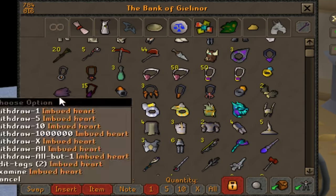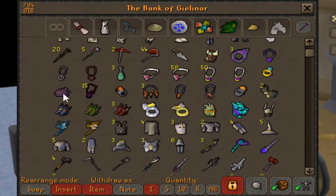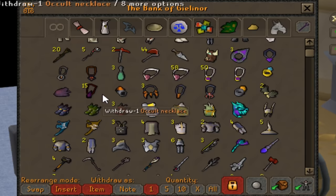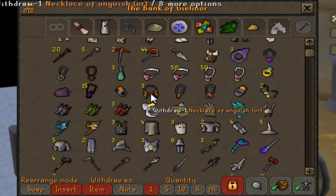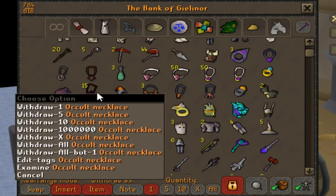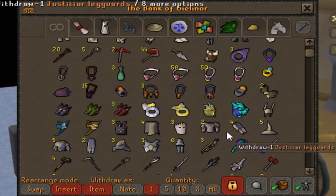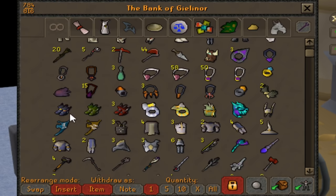Slayer ring eternal and imbued heart — got those quite a while ago but they're still very useful, especially the imbued heart. And we have all the Zenyte jewellery here. I recently got a lot of anguish ornament kits so I decided to make two more, because they're actually fun to use. Lots of occult necklaces — I'm still doing Thermonuclear since I need the pet for all my goals.